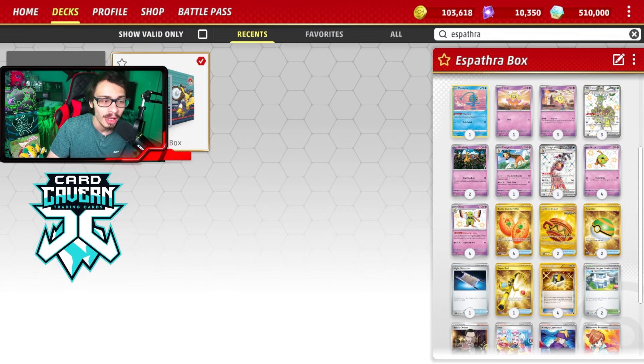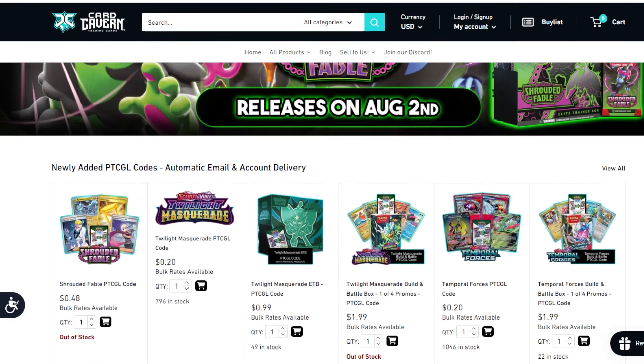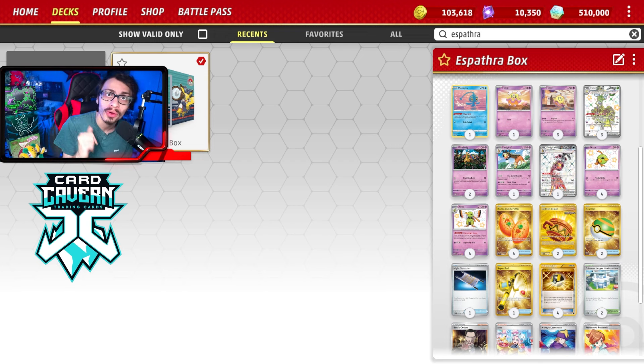Shoutout to this month's sponsor, Card Cavern TCG. If you're going to get any Pokémon TCG pack pulls, get them over at Card Cavern — they have the cheapest coach line for sets like Twilight Masquerade or Stellar Crown when it releases. Card Cavern also does IRL TCG singles and product. Use my discount code at checkout for a five percent discount on your order — link down below.